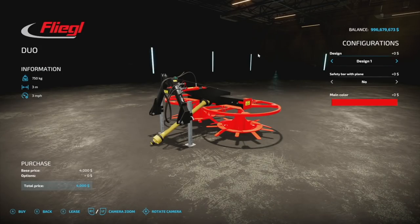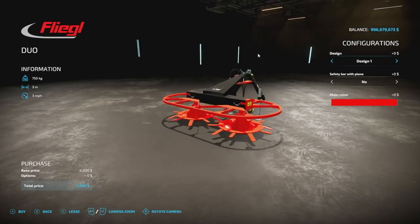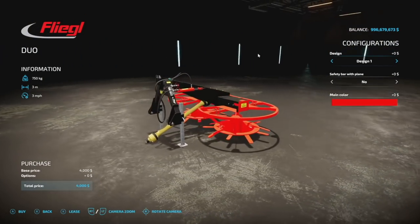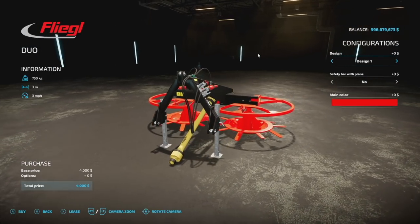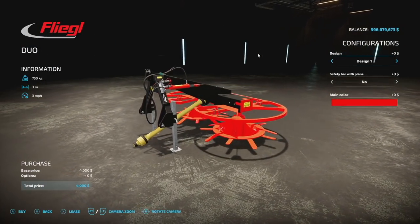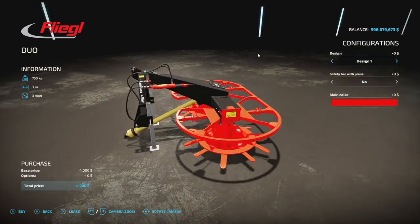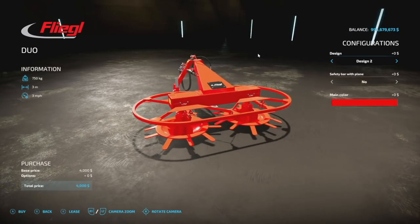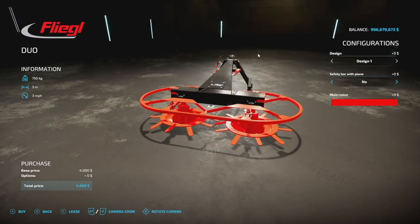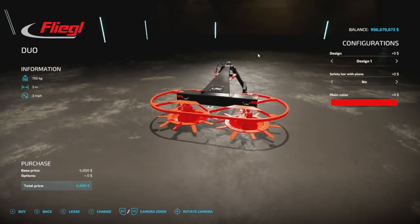Next up, we have the Flegal Duo — some equipment for all platforms today. This hooks up to your trailer via three-point and will distribute silage around in your silos — it's a silage compactor that makes things nice and even. It's got a three-meter working width, three miles per hour, and it is three slots. Designs come in a couple of different options, with a safety bar yes or no, and you can change the main color.